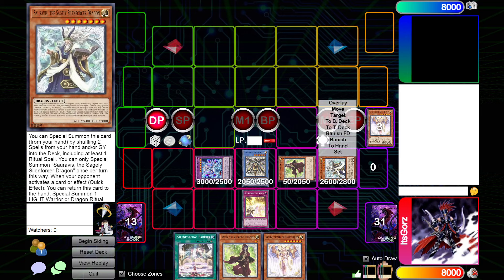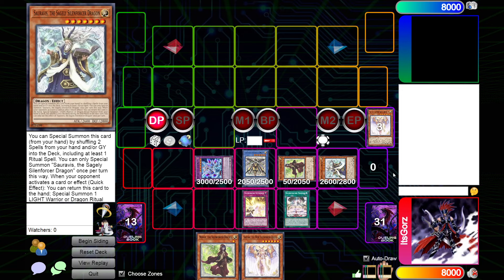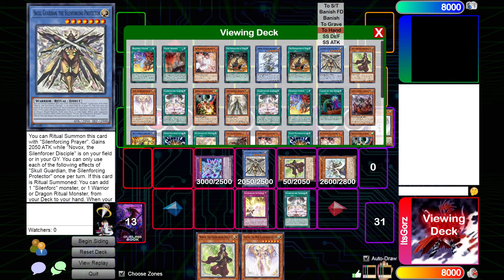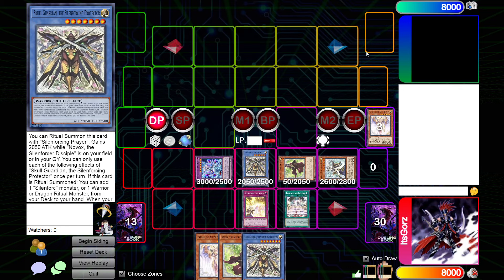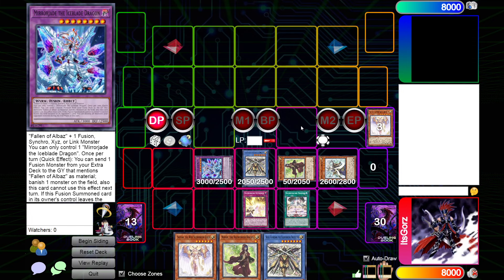We have an omni-negate with Mirror Jade, and a spell negate or inherent summon negate depending on what we summon off Sarevius. If we activate Silent Barrier, these monsters can't be targeted, and we can even search again to grab Skull Guardian so that on our next turn we just blow them out. That's definitely one use of Branded Fusion you can use in this deck.